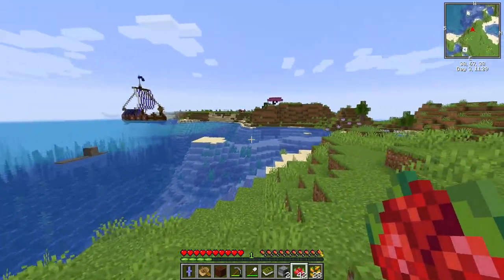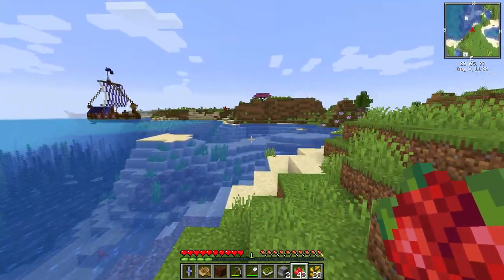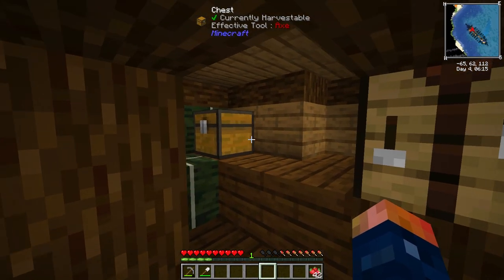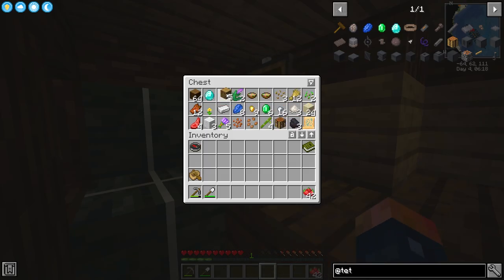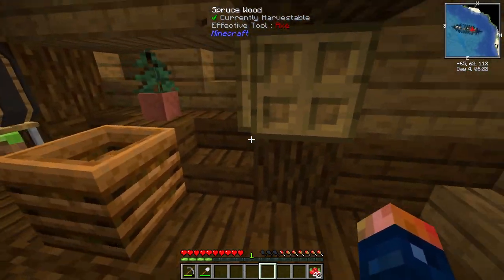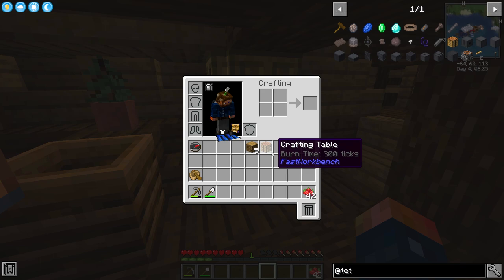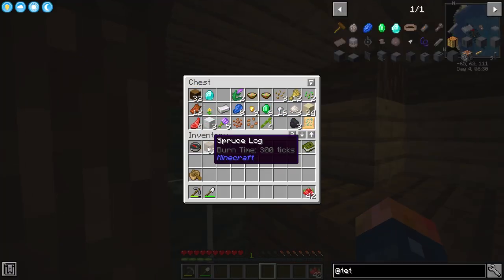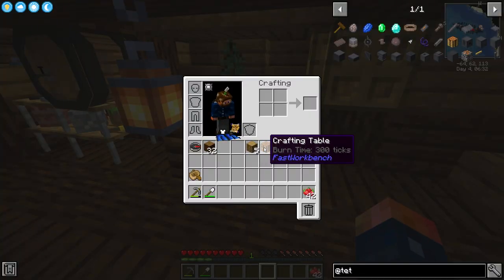Doesn't her house just look beautiful off in the distance? I really like that ship — that's a really cool design. I still can't 100% get away from mining. I still need to get into a little bit of mining, and in order to do that we have Tetra. Tetra is going to be a little bit interesting getting started — I want to do my best to explain this. So let's go ahead and make some sticks and some wood.